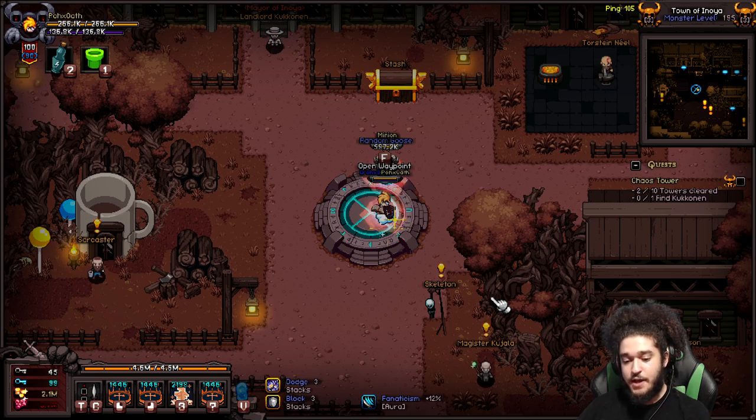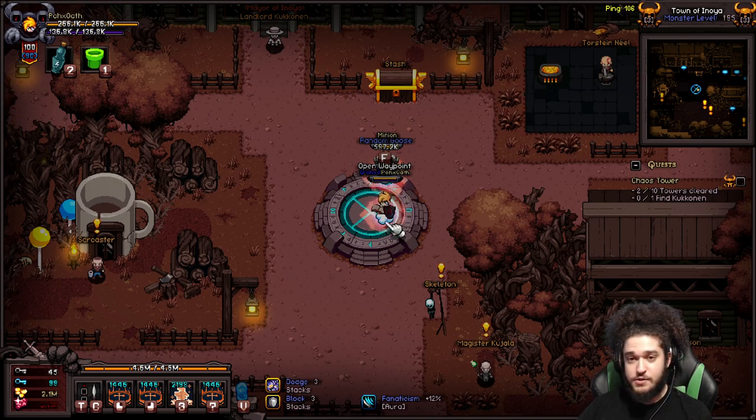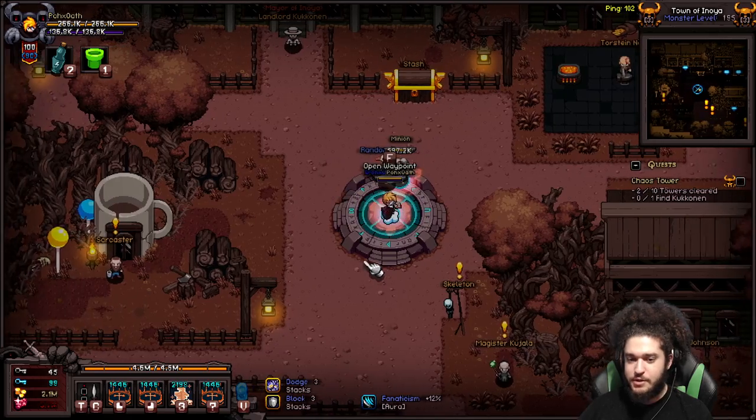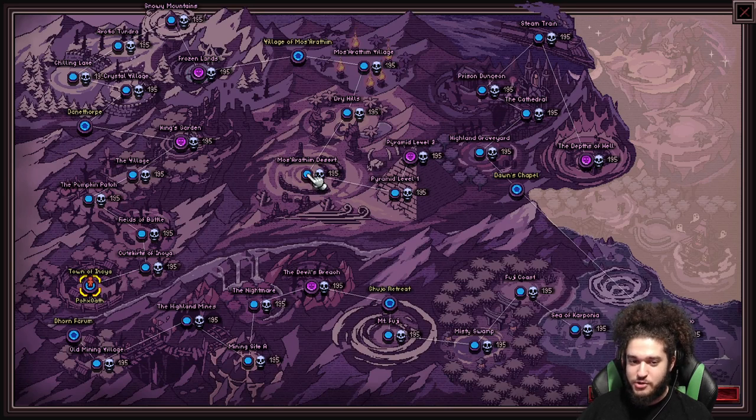You can totally run the difficulty slider on five in hell as long as it doesn't really hurt you much. This build is going to go a little bit fast — I'm not really going to cover the character right now, but if you can't follow along I apologize.